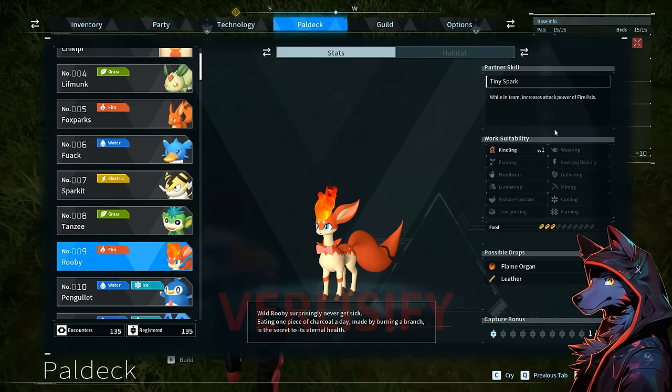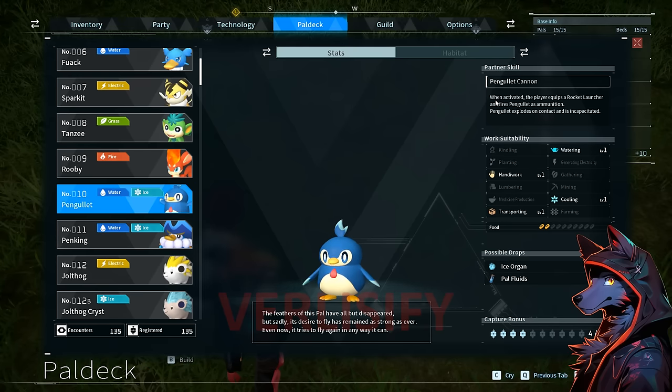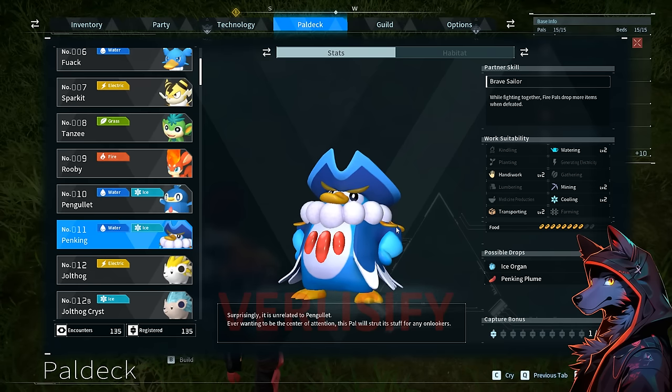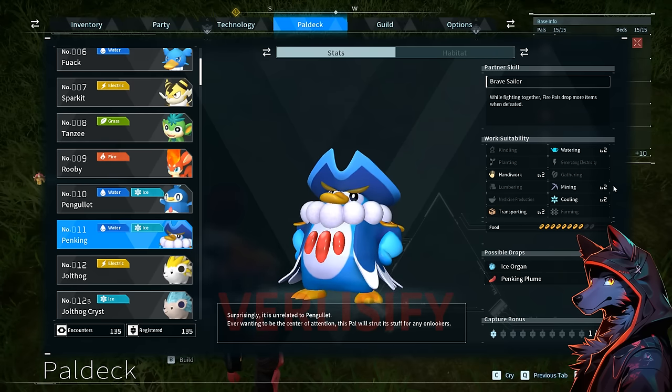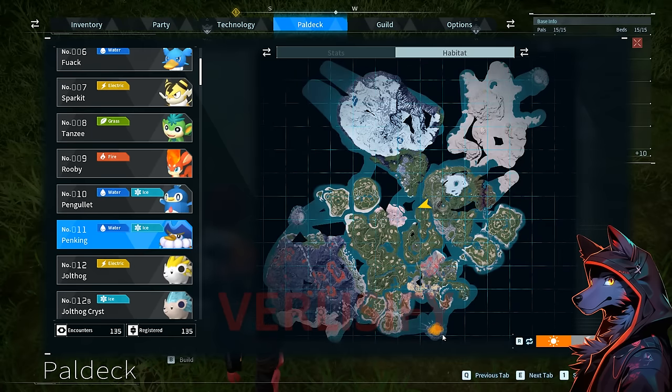Ruby: while on team, increases the attack power of fire pals. Also kindling — kind of a different kind of Fox Sparks if you want it. Pengulit becomes a cannon, so it will explode and become incapacitated, but it does a crazy amount of damage. Also provides cooling, so you get ice organs and pal fluids pretty early on. Peng King — not an evolution; there are no evolutions in this game. It's unrelated to Pengulit, just a bigger boy with mining level 2 and handiwork level 2. Very useful pal — sometimes these hatch from large eggs.